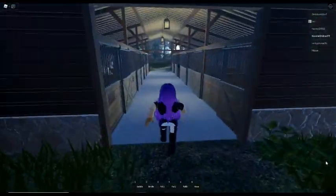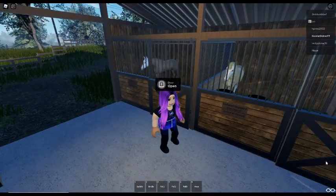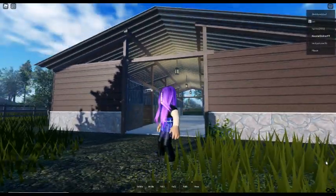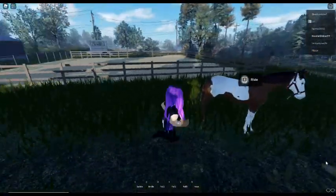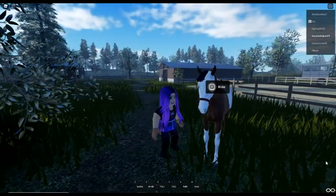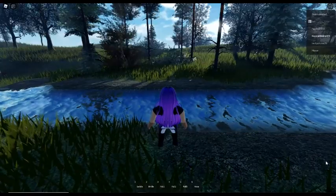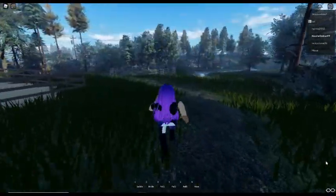Oh we've got stables - oh there's horses! Oh you're super cute! Oh wow, oh the horses are nice - look at that! These are owned horses by the looks of it - there's no sign but I believe they're owned. These are definitely more realistic looking horses for sure. Oh very cute - oh we've got a stream! Beautiful beautiful game.